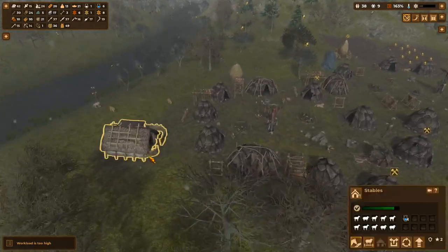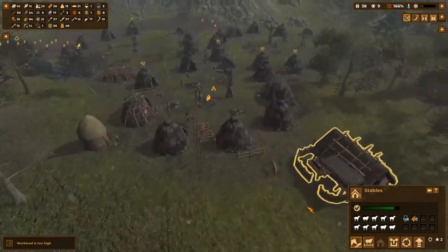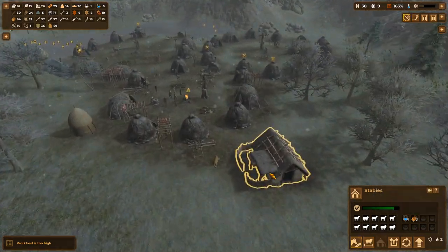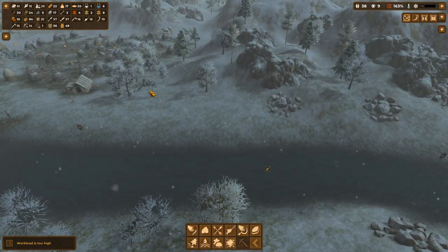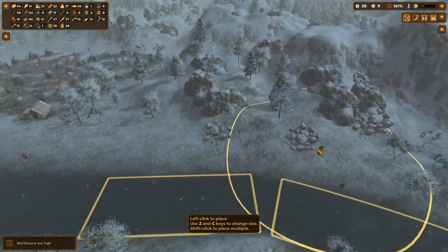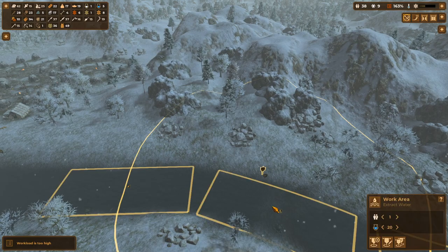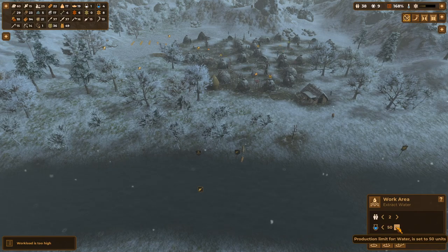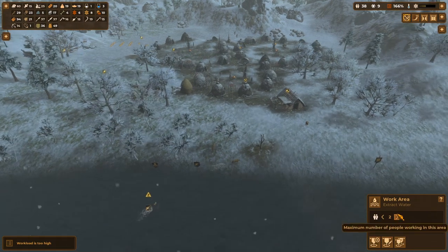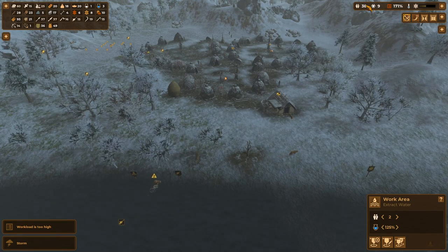Workload is too high — I don't care about the workload. Look at all these goats and sheep we suddenly have! That is very strange because I wasn't aware we had that. Oh no, we have very low amounts of water. So let's increase the water extraction range. I would like to set water to 125% of the population — that seems like a good amount of water to always try to keep in storage. That's probably a lot of water to be honest.